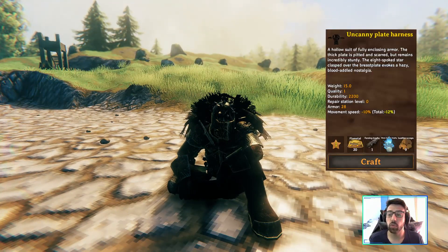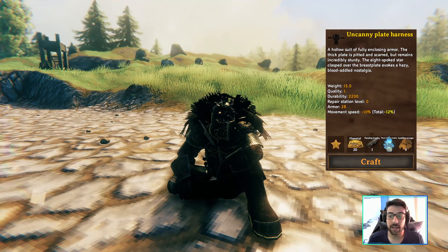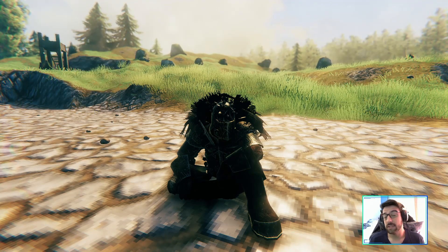If you want to craft the chestplate you need 20 flame metal, 1 fan ring trophy, 1 stone golem trophy, and 9 leather scraps. At level 1 you will have 28 armor, and this can be upgraded to level 8 using stone golem trophies, bringing the armor up to 42. So this is extremely strong.